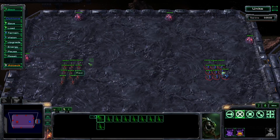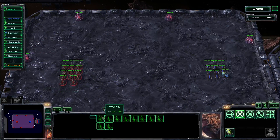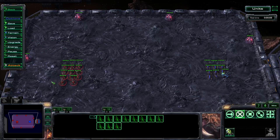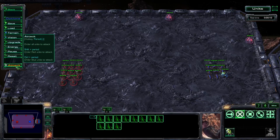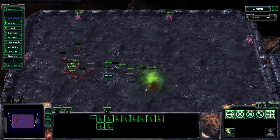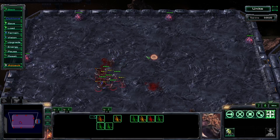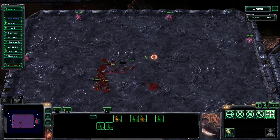To use control group cloning in this situation, select the control group with all your Zerglings, shift click one out and create a second control group. When it comes time to micro, select the first control group and target the baneling. At the last moment select the second control group and pull back. It's possible, although extremely difficult, to repeat this setup for multiple banelings.